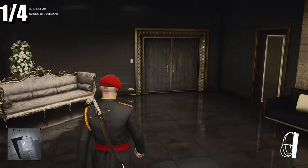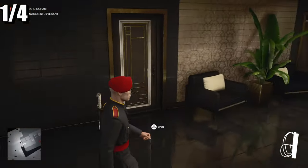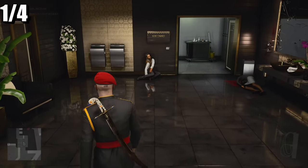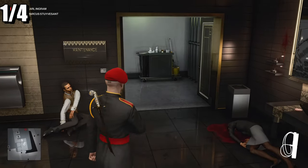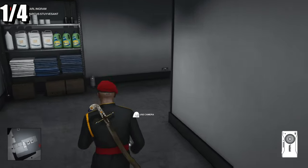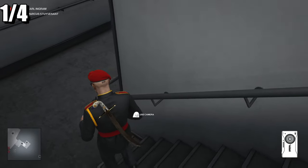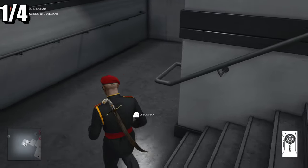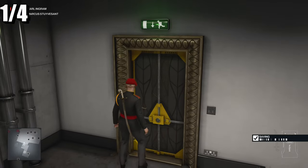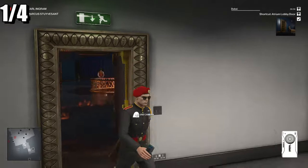For your first shortcut, here's what you do. Come to the bathroom near the main lobby — I'll show you on the map. It's this particular bathroom. You can assassinate the two guards here, use the crowbar to get through as shown. Head down to the door we're going to be unlocking. This is the first shortcut — it's in the top right corner of the map.